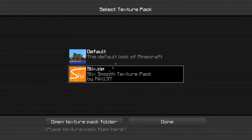This texture pack is awesome. It is called Slicks, and there will be a download link in the description, as well as where it is posted all over the internet, because this is an awesome texture pack.